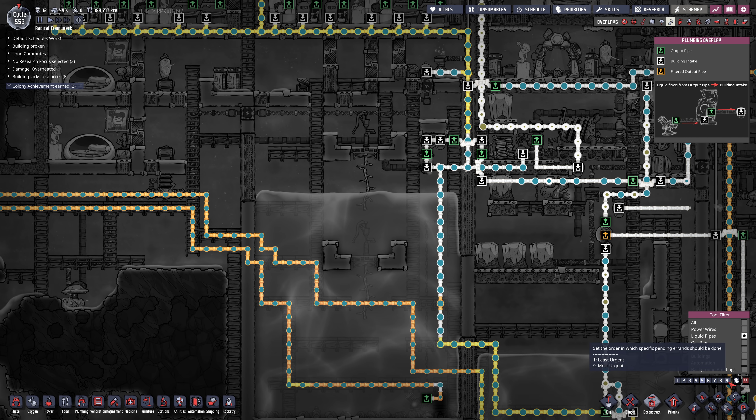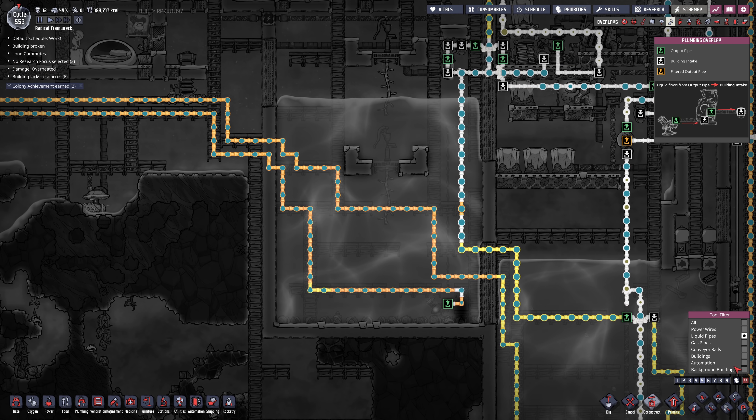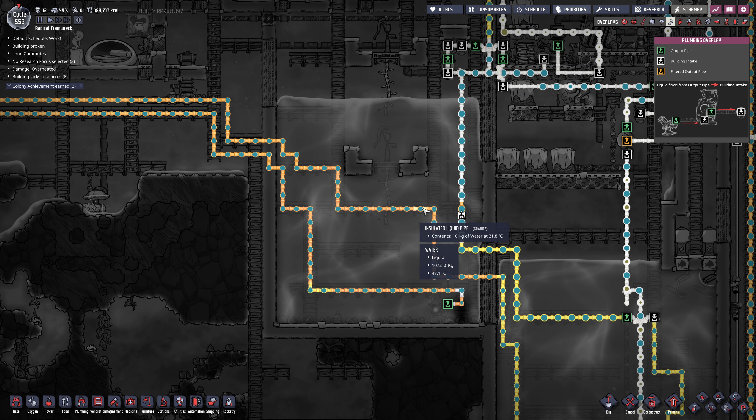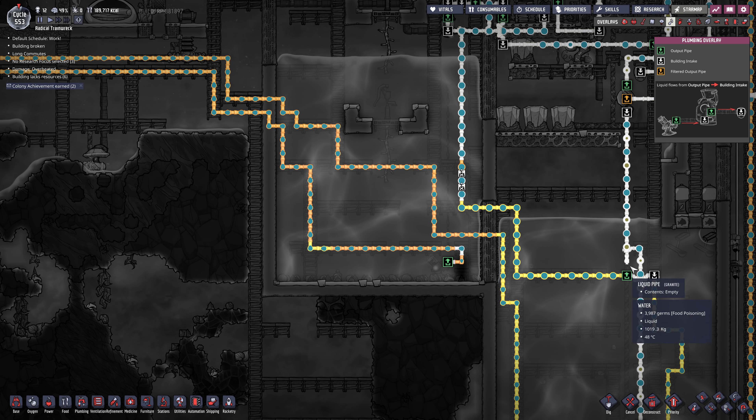What I'm going to do instead of sending it through this loop is cut this line here, cut the pipe there, and bring this around here so we're putting cold water into the system instead of hot water. Then we'll cut this off as well.